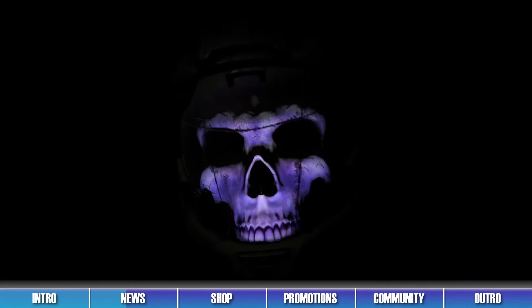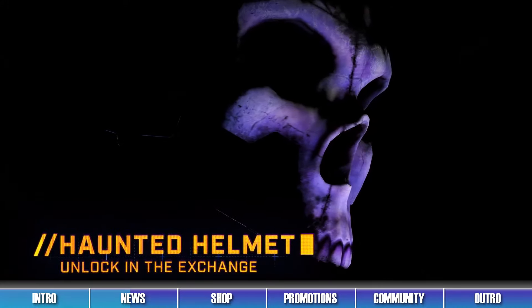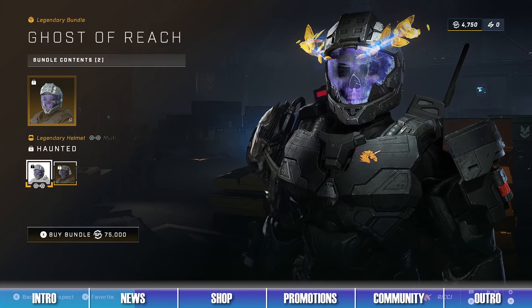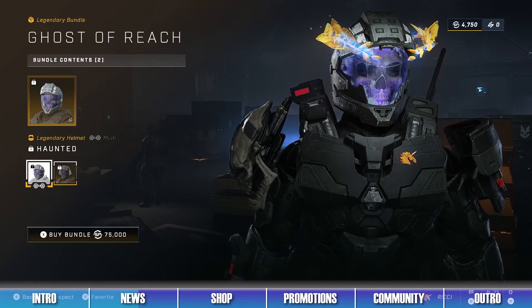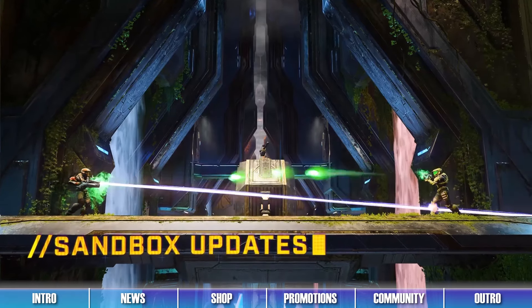The Haunted Helmet from Halo Reach also returns with this operation, and can be acquired either within the Shop or the Exchange. It costs 75,000 Spartan Points within the Exchange, which will be quite the grind for many players, but it won't be so bad now since we can now earn Spartan Points from every matchmaking match.